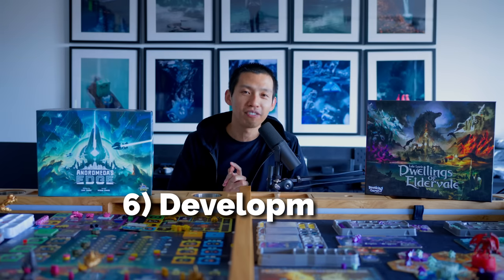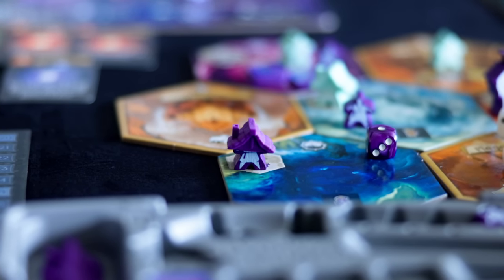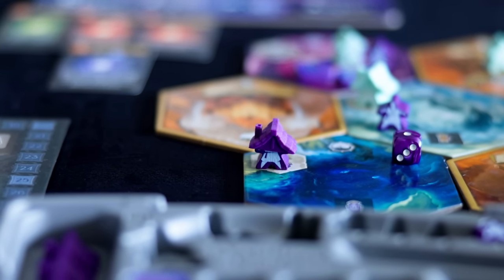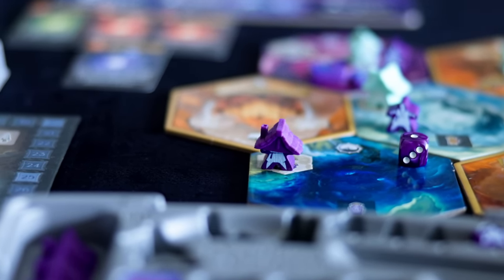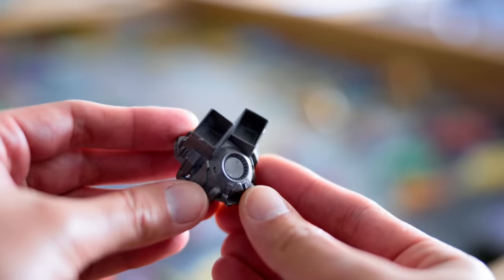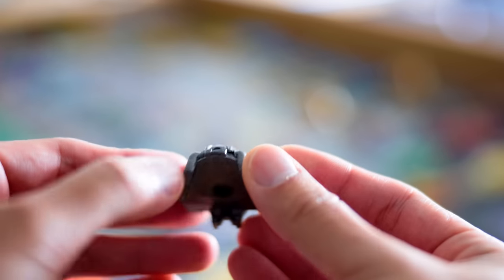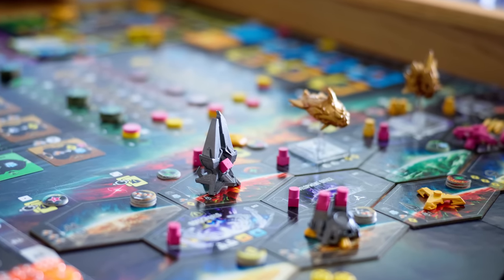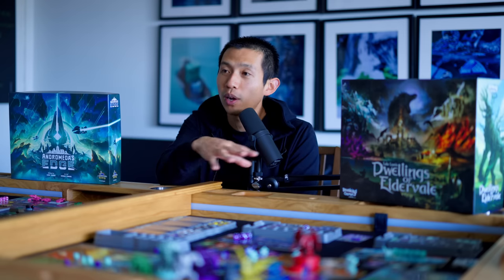Number six: asymmetric developments. In Dwellings, when you build a dwelling, it gives you a raw amount of points from the get-go plus end game scoring points. That doesn't really change in Andromeda — you still get surrounding points from your leaders depending on placement, and at the end they score you depending on how far you are on a specific track. Where they differ is that these dwellings allow you to have one-time usability throughout the game — really strong effects like double repairs, factories, or an obelisk that gives energy for more battle dice. Having access to five asymmetric abilities really gives you a ton of things to play with.